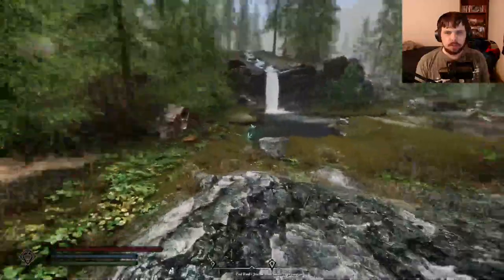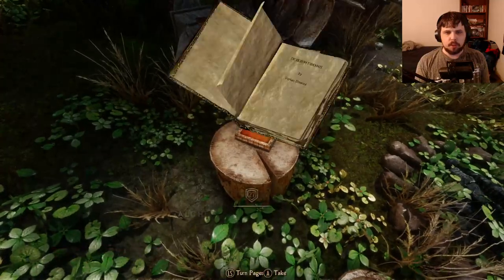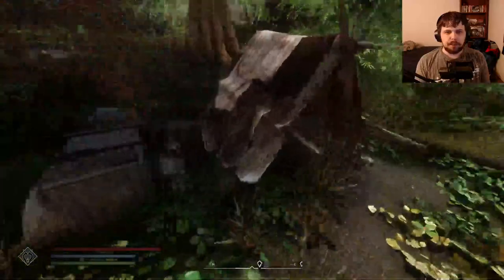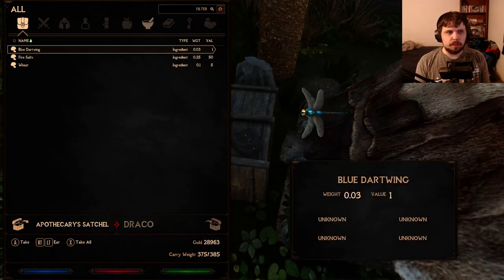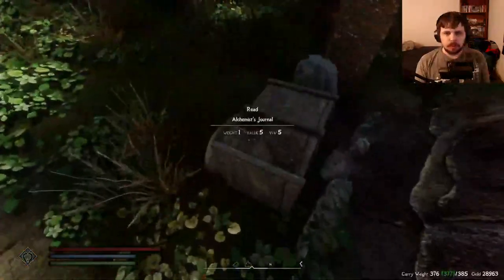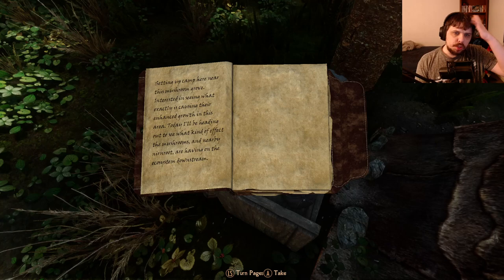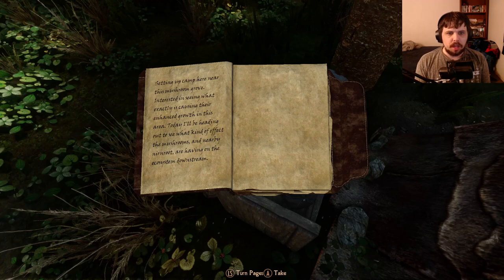This location is unmarked on your map. D-Rerum Derenis — oh, alchemy. This location obviously has a little bit of a backstory, and you're probably wondering why there's an abandoned camp here. Well, if we read the Alchemist's journal: setting up camp here near this mushroom grove, interested in seeing what exactly is causing their enhanced growth in this area. Today I'll be heading out to see what kind of effects the mushrooms and nearby Nirnroot are having on the ecosystem and downstream.